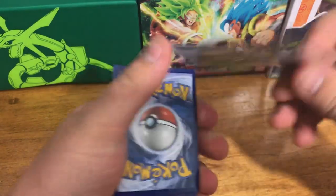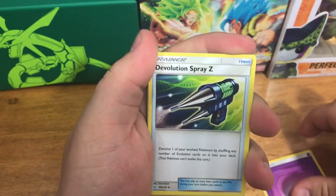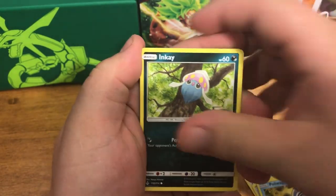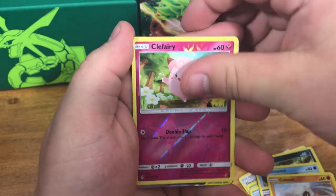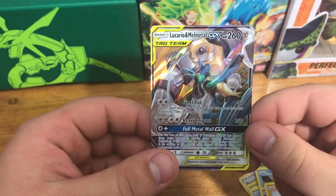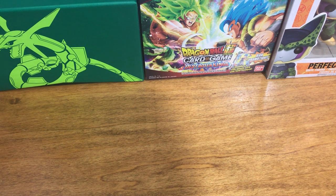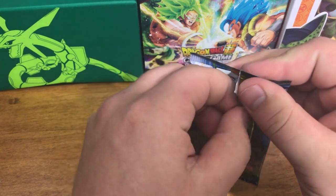Throw the trash away. Energy cards — we're going to do the four card trick. So we got Psychic, De-Evolution Spray Z, Metapod, Koga's Trap, Poliwag, Inkay, Tentacool, Drowzee, Cubone, Reverse Holo Clefairy. And — oh! First pack! Are you kidding me? Tag Team GX — Lucario and Melmetal. Yes! Let's go! Soft and hard sleeve that man. A Tag Team GX right off the bat — first pack. Are you kidding me? That is awesome!